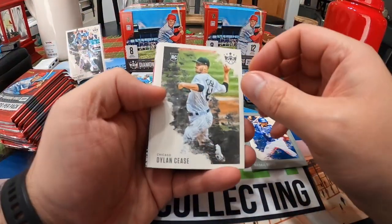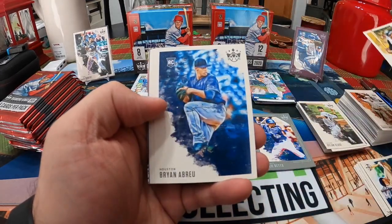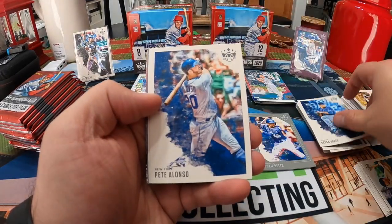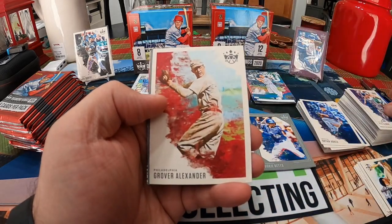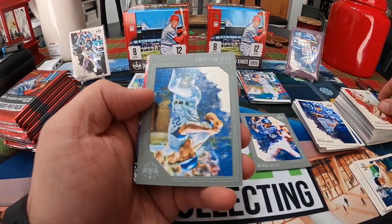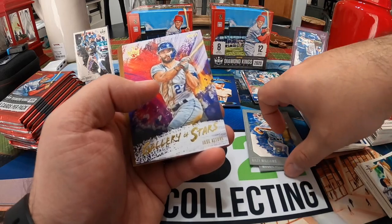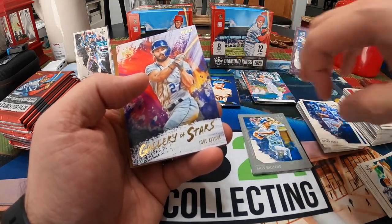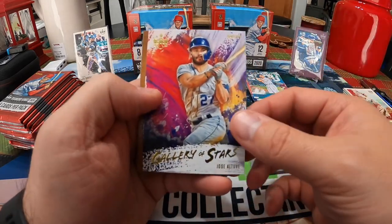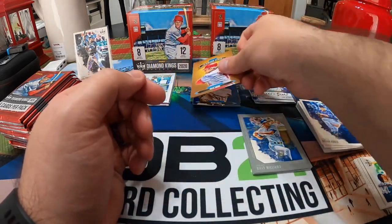We got Dylan Cease, Roberto Clemente, Brian Abreu, Pete Alonso, Grover Alexander, Billy Williams framed — my second Billy Williams framed, I think I hit one yesterday too — Jose Altuve Galleria Stars, and a Pete Rose Diamond Kings.